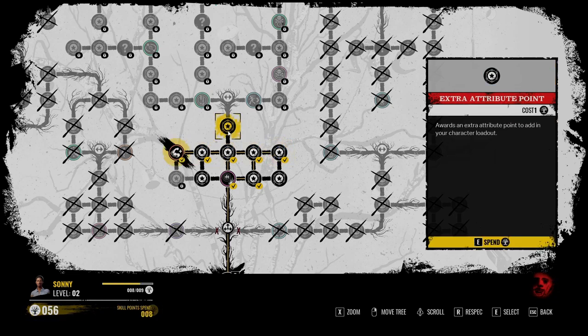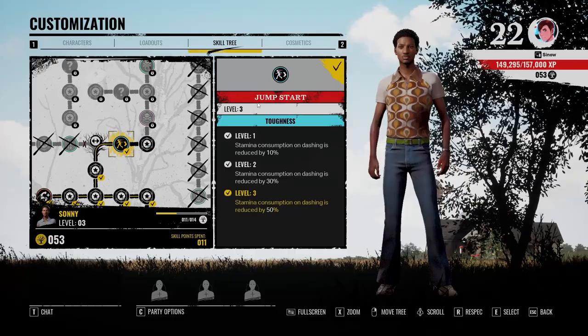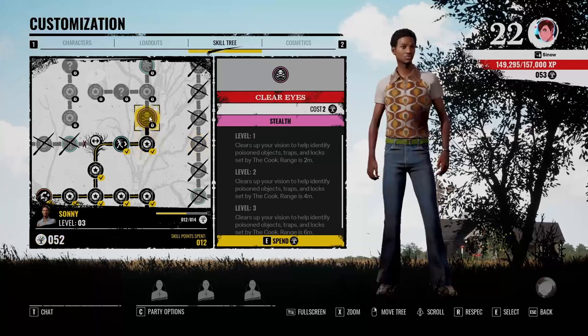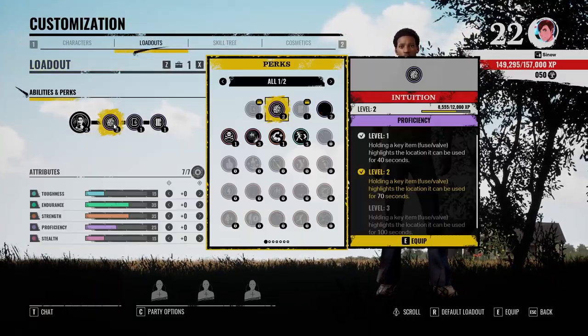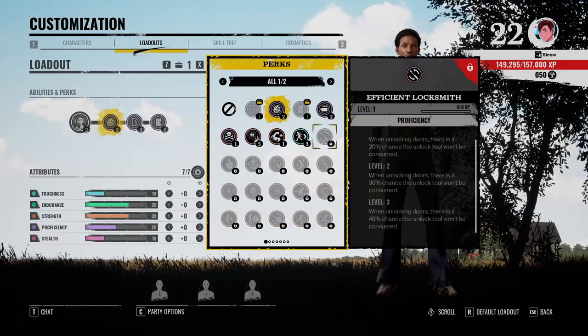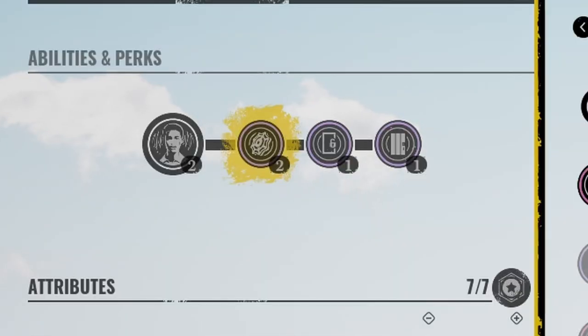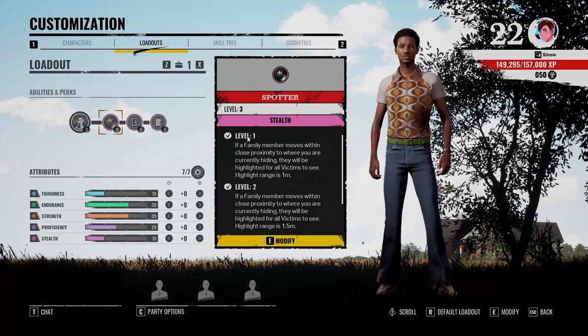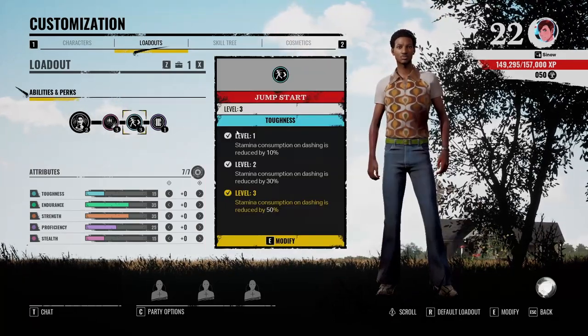Let me give you a quick rundown on how the skill tree works. You spend points you get on leveling up to make perks usable on your chosen victim. Each perk has three levels — these levels don't carry over to other victims, and you can level up these perks if you have them equipped when you play as that victim. To equip a perk you've unlocked, you go to your loadouts and use the three slots next to the victim's portrait. You've probably noticed the skill tree, but there are two other components to a victim build that are easy to overlook.